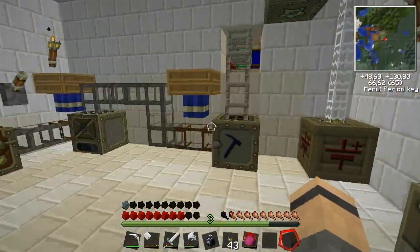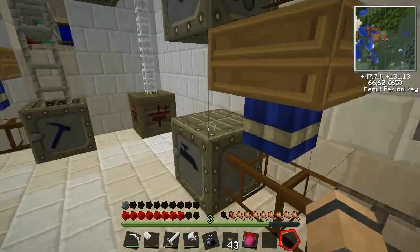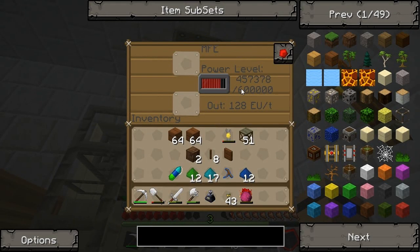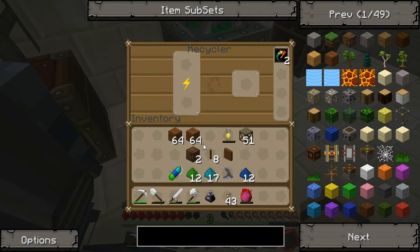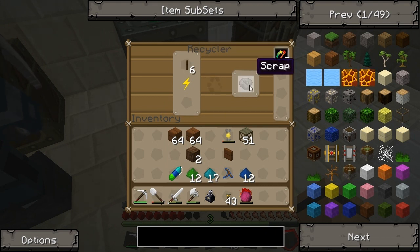Why am I in your machine room? You were going to try and stick stuff in my recycler. Could you check my power real quick? Yes, it's quite high — 45, going up, then going up. Good, good. So recycler — put this in there. Oh, it works! So I've got a scrap metal already, believe it or not.